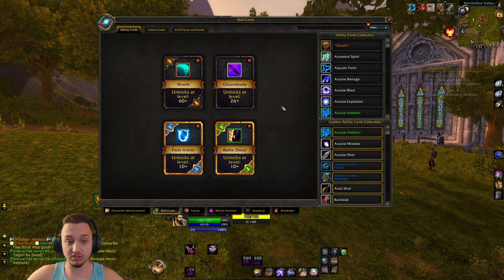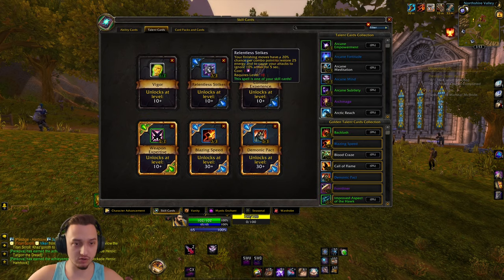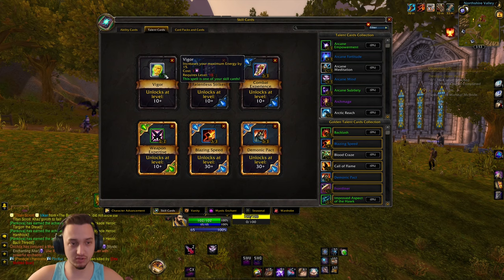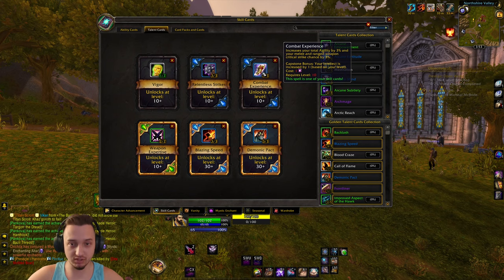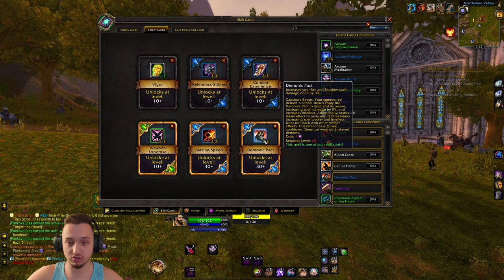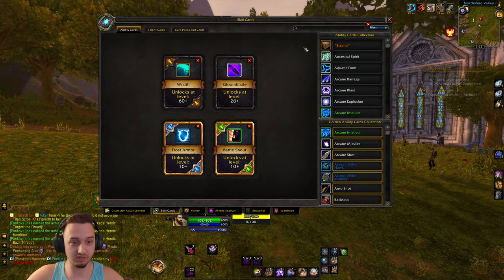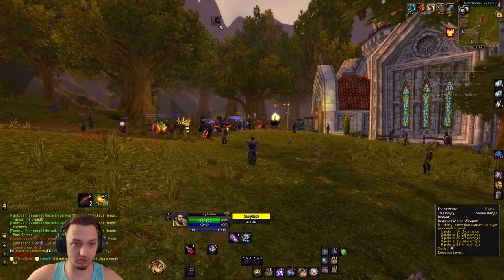We're going with Frost Armor, Battle Shout, Gloom Blade, and Wraith. For talents we've got Vigor, Relentless Strikes, Combat Experience, Weapon Expertise, Blazing Speed, and Demonic Pact. The agility and extra crit are nice, and Weapon Expertise is solid - it's really nice in PvP when you get low. The Demonic Pact does extra shadow spell damage at 3% - not huge, but it fits. We also have Storm Strike, Charge, and Synergy Strike to start leveling.